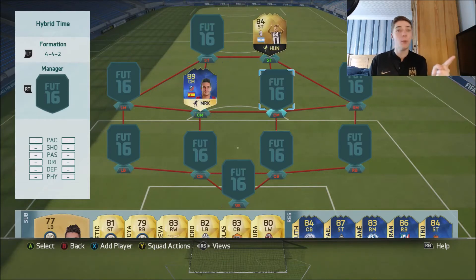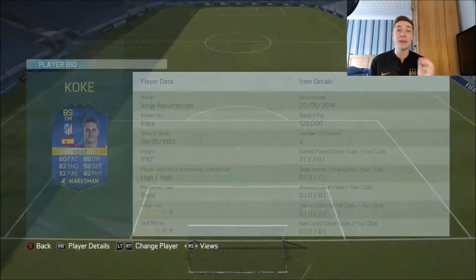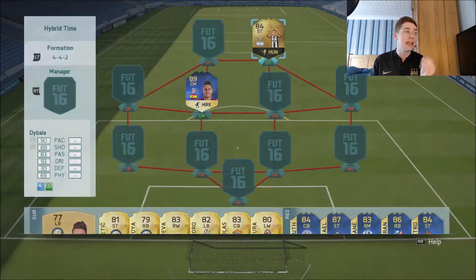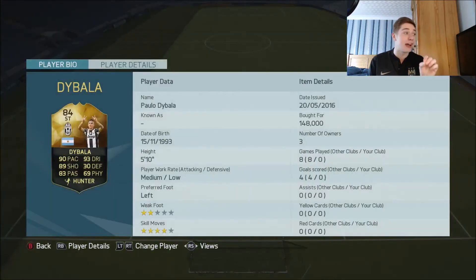I'm going to show you them now. That's right, we are using Team of the Season Koke who looks absolutely unreal - literally all of his stats are just wow, mega. And then on top of that we have 3rd in-form upgraded Dybala who looks insane.